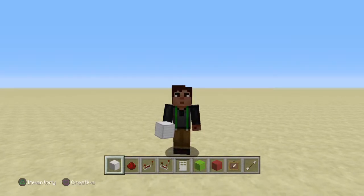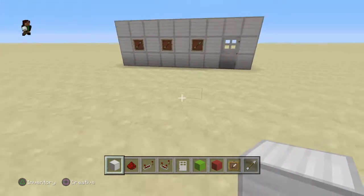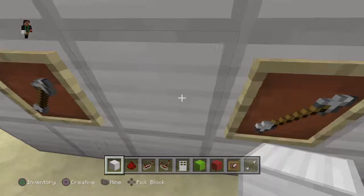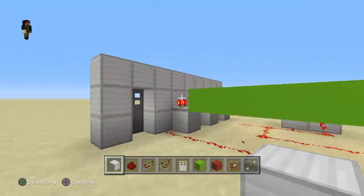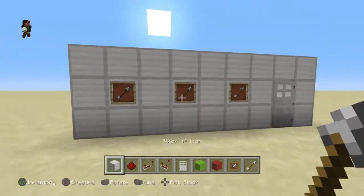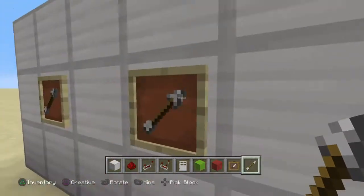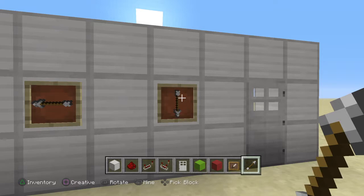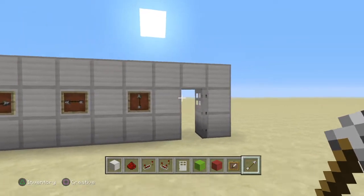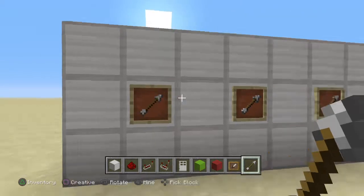Hey YouTube, welcome back to another Minecraft video. In this one, I'm going to be showing you a redstone tutorial — specifically an item frame combination lock. As you can see the redstone is very simple, and with the wrong combination the iron door is closed. If you put in your correct combination, the iron door will open. So that's how simple it is — let me show you guys how to build it.